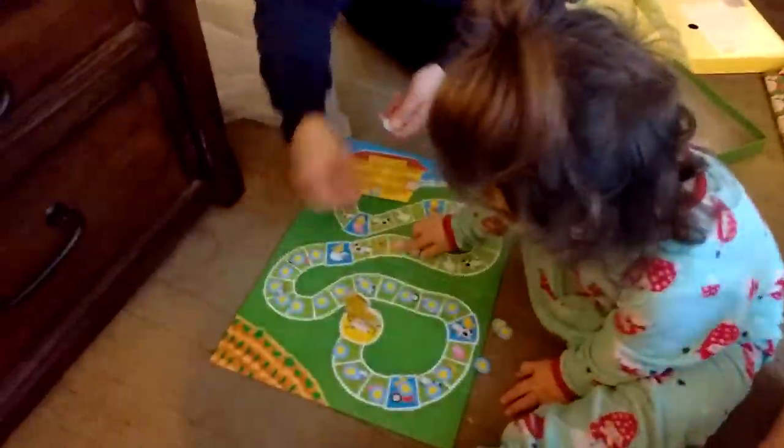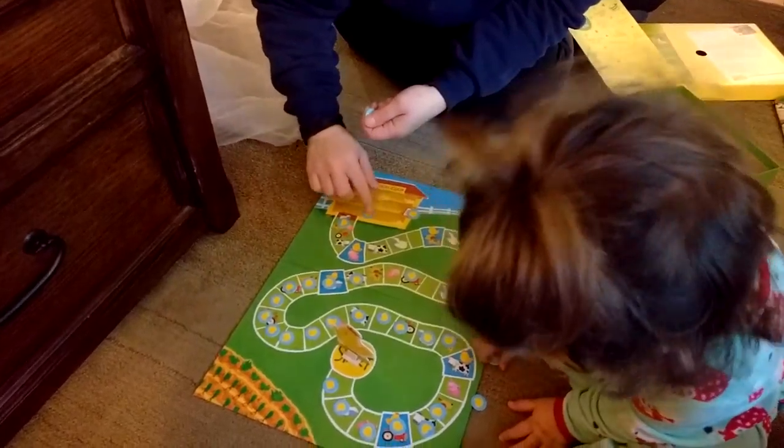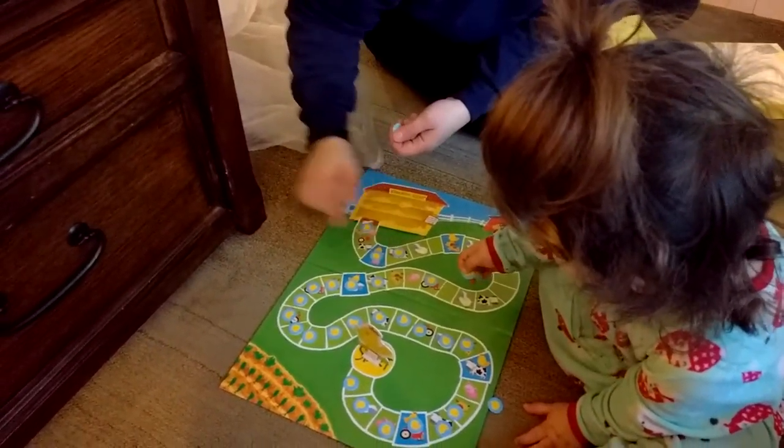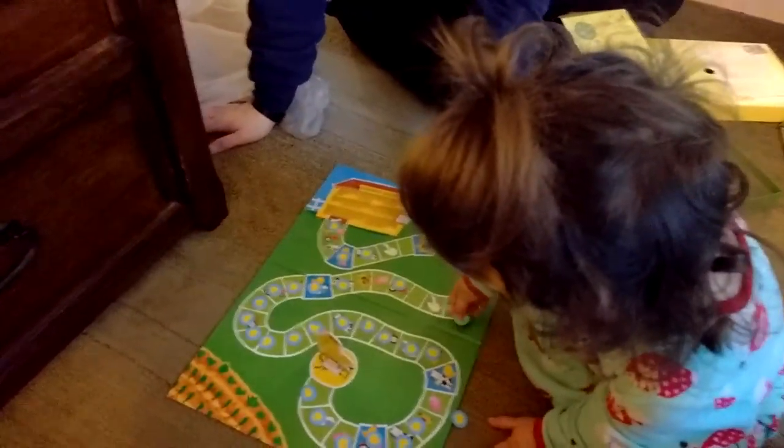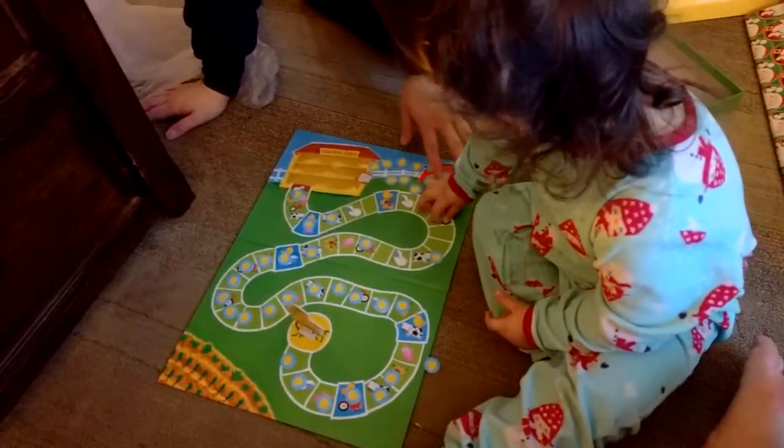The baby chicks, Erin? No, they don't go on the squares. They're supposed to be scattered about the board, not on the path. We just find the baby chicks according to how many you hit. Got it.